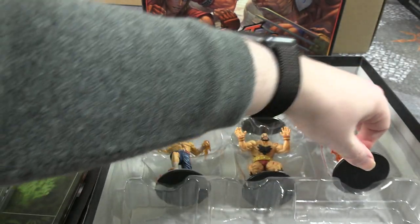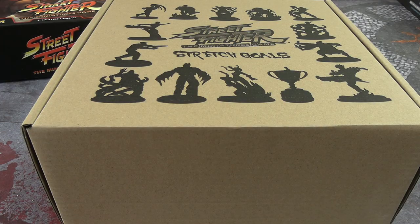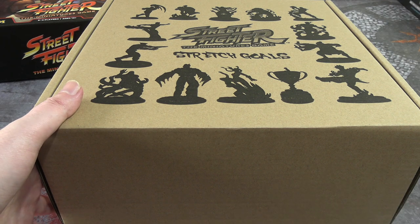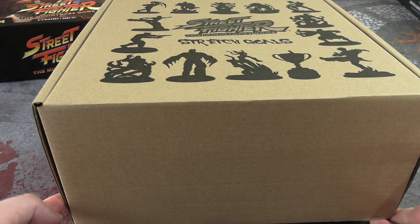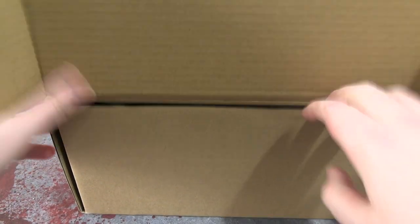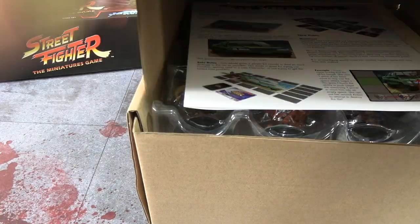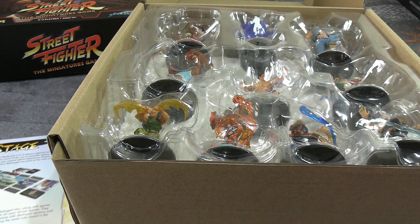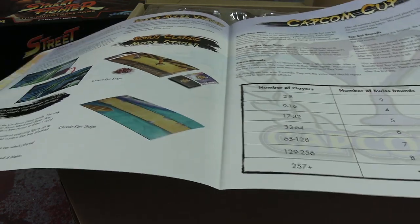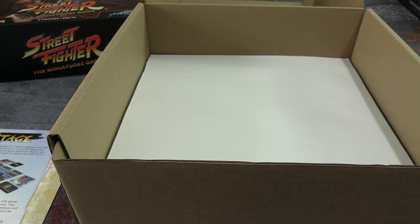So that is the core box miniatures. Before we jump straight into the next expansion, we're going to take a look at the stretch goals that anyone who backed even just the basic box also got. This is the largest box that comes with the all-in pledge — it's bigger than the core box, bigger than the expansion, and it is purely two or maybe even three layers of miniatures that are just stretch goals. It opens like a drawer rather than a lid, which threw me for a loop.